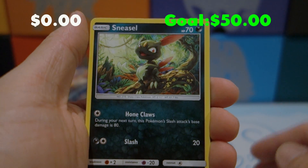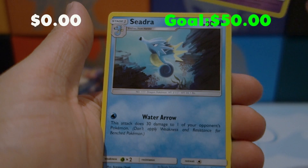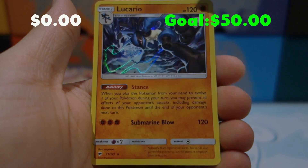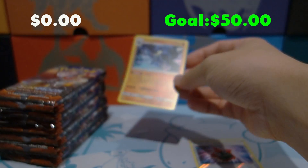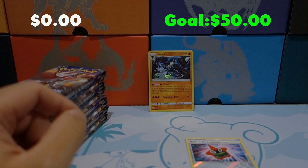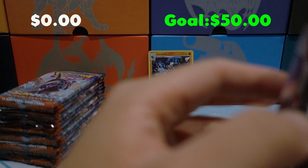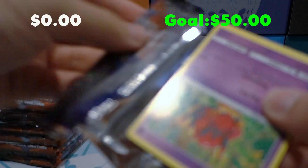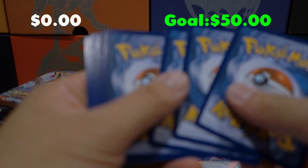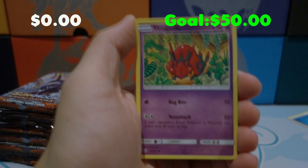So without further ado, let's go. Pack one sets up with Sneasel, Alolan Vulpix, Horsea, Noibat, Alolan Grimer, Wobbuffet, a Reverse Holo Rotom Dex, and a Holo Rare Lucario. We're not gonna count the holo rare just yet — I'm gonna figure out how much holo rares are worth. I'll try to put all the commons and uncommons in one pile and all the codes in one pile, just to stay organized.